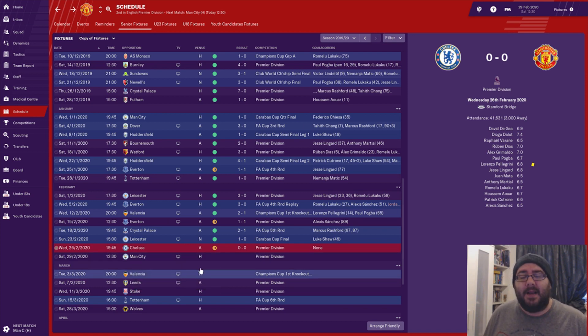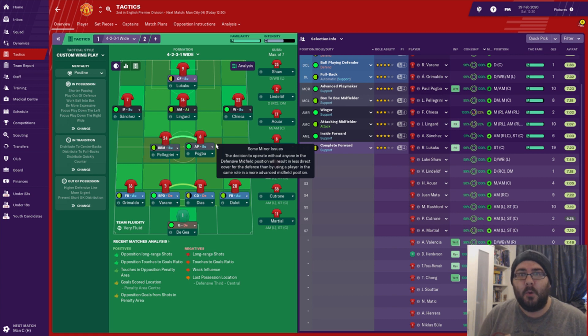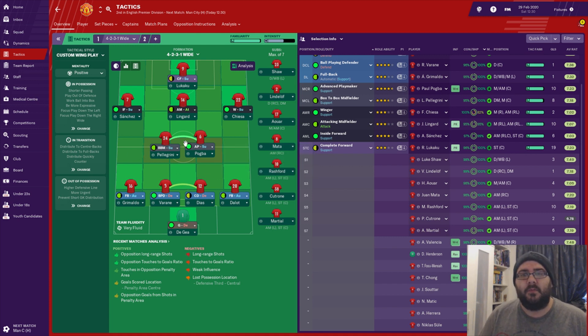We're going to talk through the changes we've made to the tactics going into the City and Valencia games. We've changed a couple of roles in the middle of midfield, hopefully to give players more space to work in and allow a bit more freedom in the attacking third. Pogba used to be a Mezzala and he's now the advanced playmaker, and Pellegrini used to be the deep-lying playmaker but now he's the box-to-box midfielder.